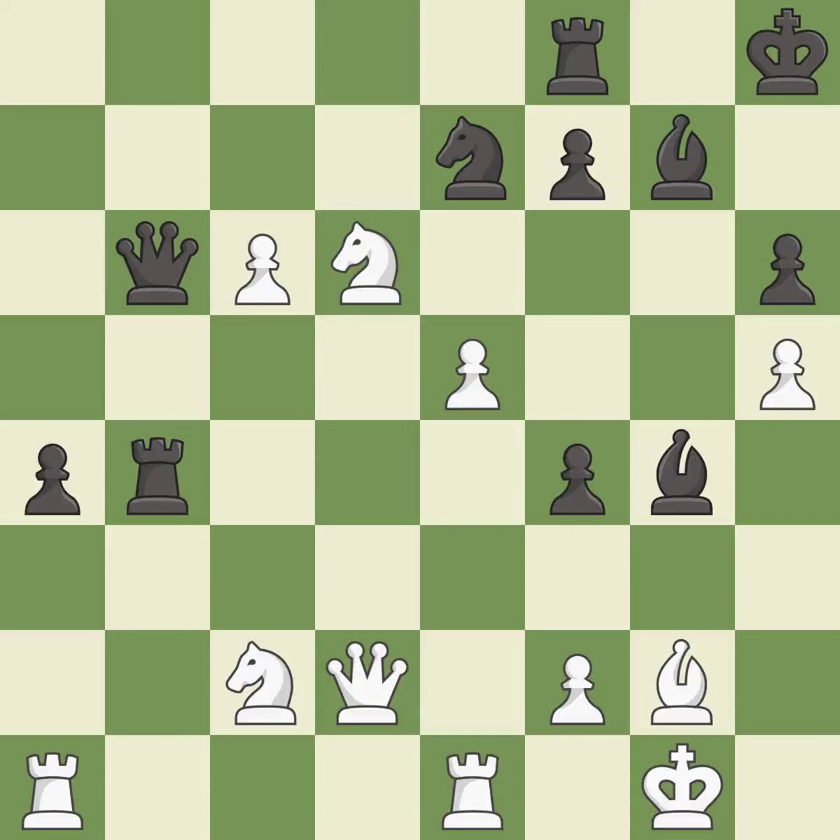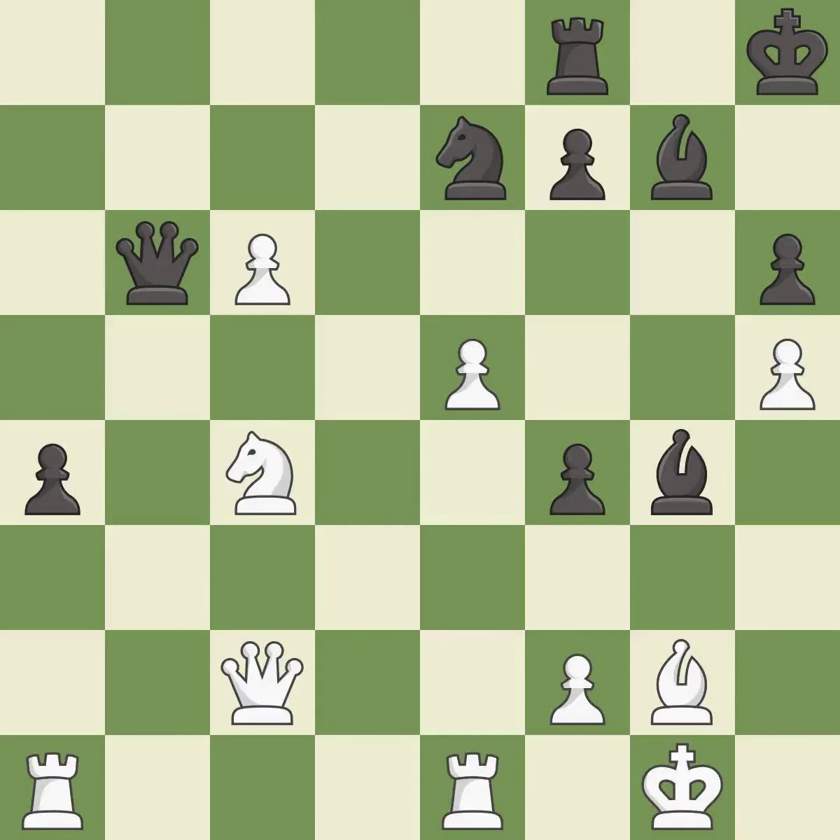This is the only move that works. This took advantage of a mistake and white now has a winning advantage — it is a great move. This pins a knight, which restricts its mobility. This threatens to add pressure on a pinned knight — it is best. This forks pieces by creating a simultaneous attack. This is the only good move — it is a great move. This is the strongest option — it is best. Takes back — it is best.